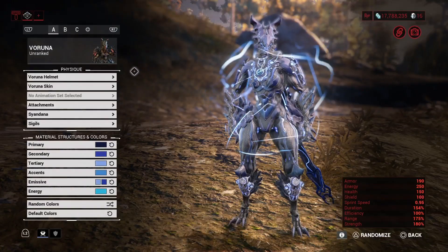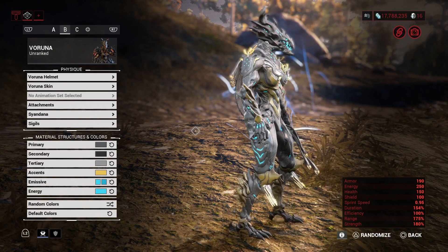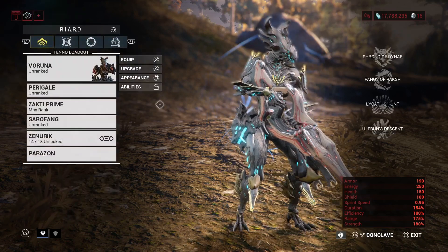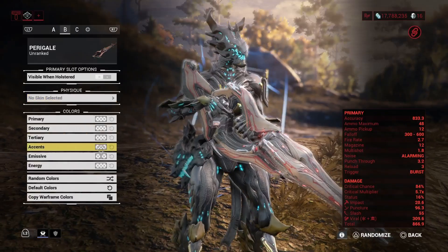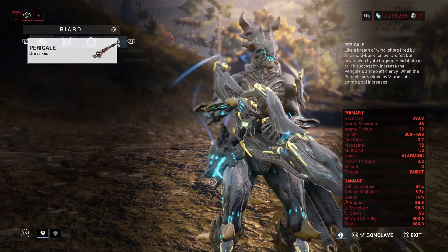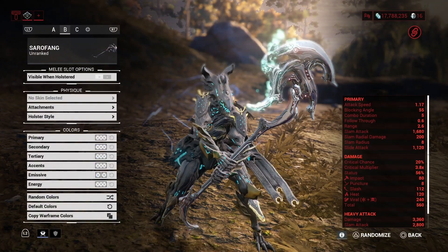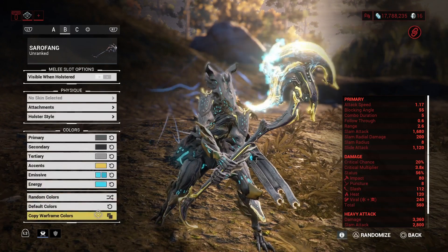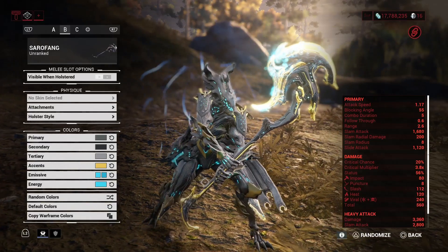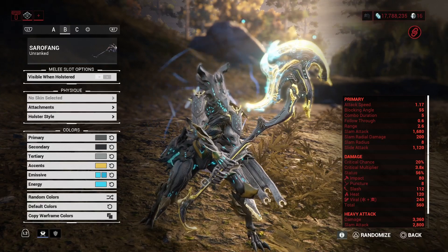I haven't, but I do plan on trading some platinum to get the Void Shell skin for Varuna. But there's the umbral look — once again, umbral shoulder guards take away the wolf helmets. What does the Perigale look like in umbral? Pretty okay. The Sarafang — a nice golden blade on the end of an axe. Golden Axe — oh, that's a game from my past that I miss dearly.